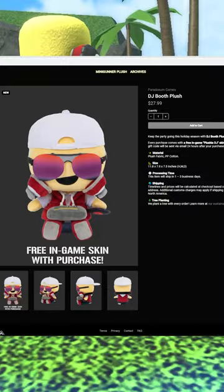The Plushy DJ Booth is a skin that you can get if you purchase the Plushy DJ Booth toy from the Paradoxian Games Store. With shipping and taxes, this toy ends up costing around 60 US dollars.